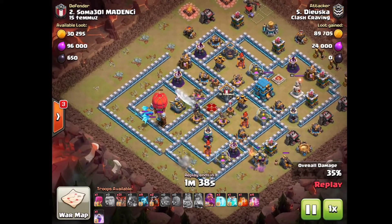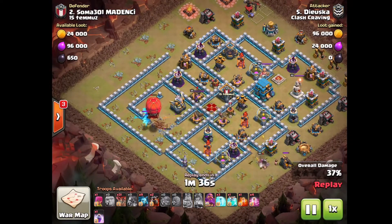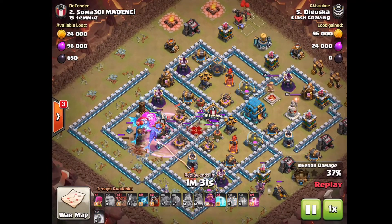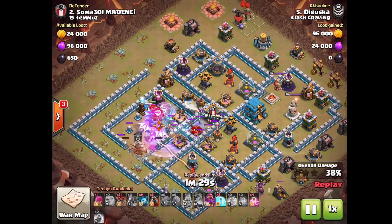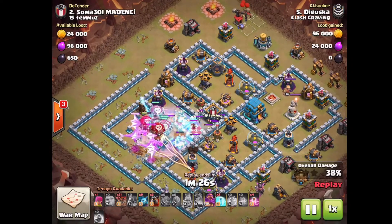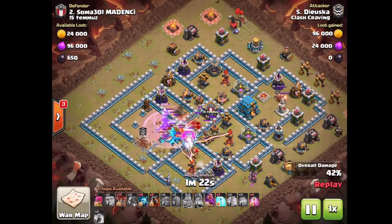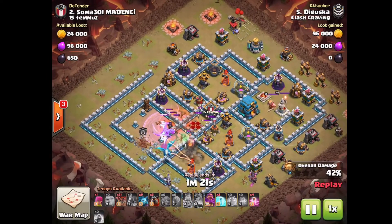Hugo actually gets kind of lucky and gets the Inferno Tower down halfway as well. Slammer is going to pop — you can see there is a Sweeper pointing his way, so he's going to drop the Rage a little bit further behind so his troops can push back into the Queen and the Eagle.